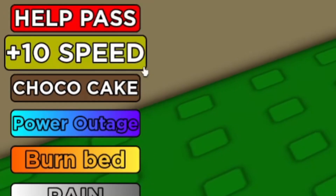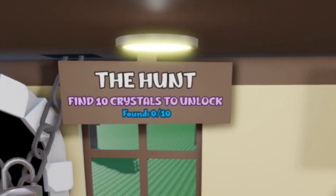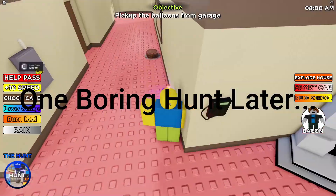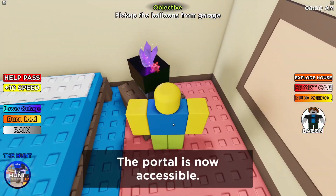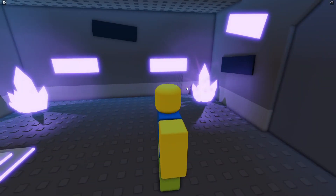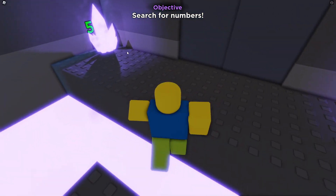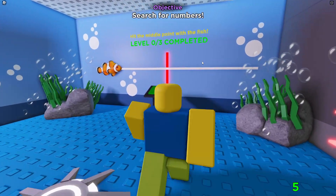I see the hunt objective — find 10 crystals to unlock the portal. Let's find the 10 crystals. Last crystal — boom! The portal is now accessible. I teleport in. There's a search for numbers challenge — I see a five right here. Oh, I just fell. Hit the middle point with the fish — I got this.